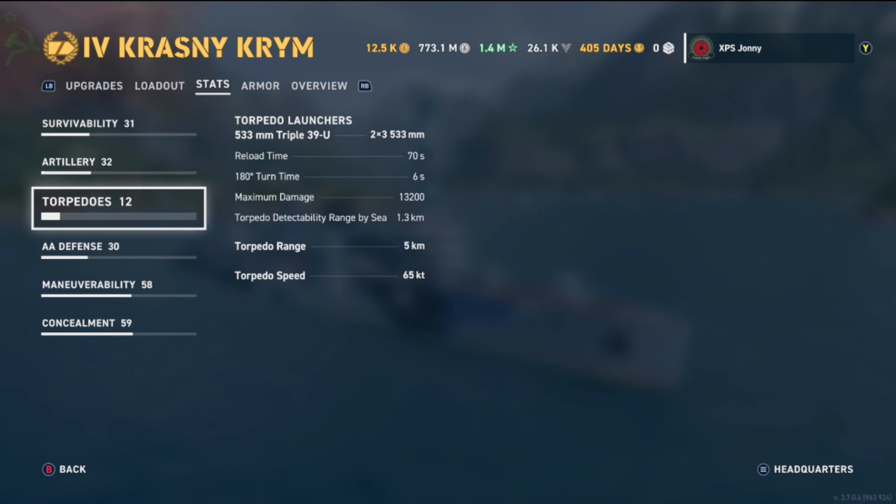Torpedoes: three twin 533mm launchers with a reload time of 70 seconds, 180-degree turning time of 6 seconds, maximum damage of 13,200, torpedo detectability of 1.3 km, torpedo range of 5 km, and torpedo speed of 65 knots.